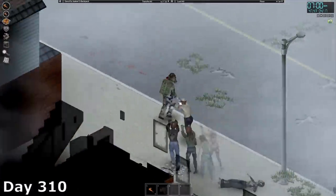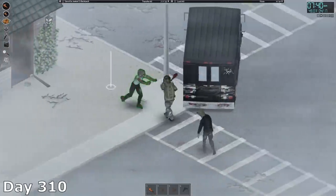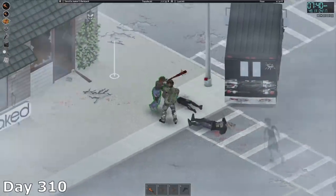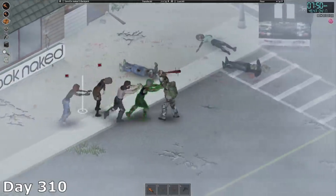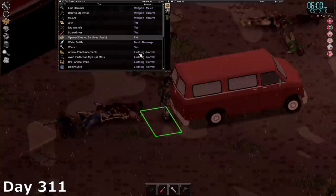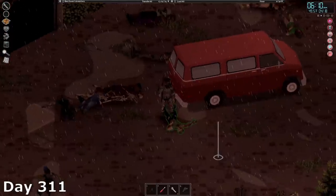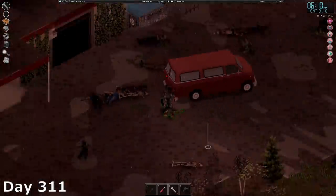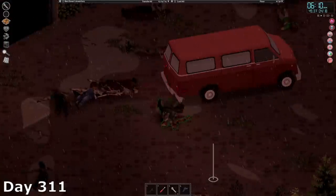I spent the majority of day 310 fighting my way back to the wreckage and grabbing the gear I was planning to bring along initially. After that, I took some time to clear out the immediate area so I could work without risking a jump scare every couple minutes. By that I mean I was immediately jump scared the next day when a zombie snuck up on me while I was working on my mechanic skill. Best thing about this is it took like 20 minutes to kill because I was too exerted to dish out any real damage.